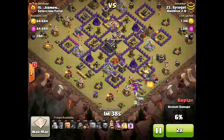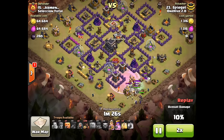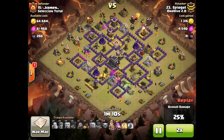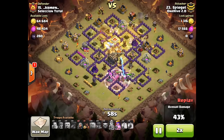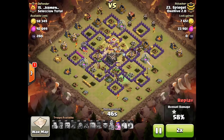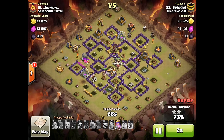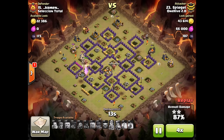He goes ahead and drops his golems, gets a really wide funnel — great funnel, great golem placement — and ends up using a rage to help take out a good chunk of the base with his kill squad. He takes out the enemy queen really easily, does a two-giant three-finger drop at the back end, saves a few hogs to help with the side, and a heal spell for the quad infernos in the core. He just ends up completely running through the base with a really wide variety of troops left — barbs, wizards, witches, his golemites, a few archers. A beautiful attack by Spiegel, as always.